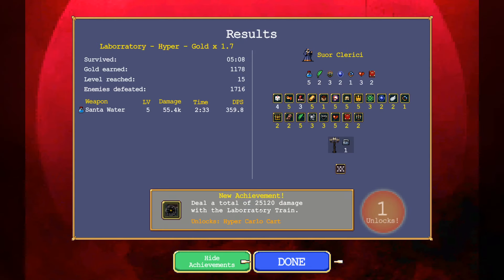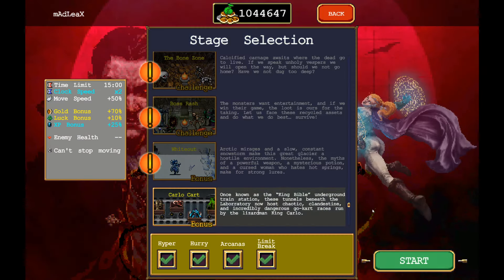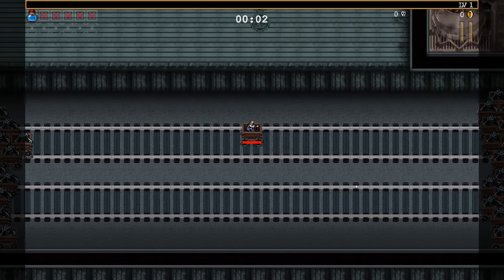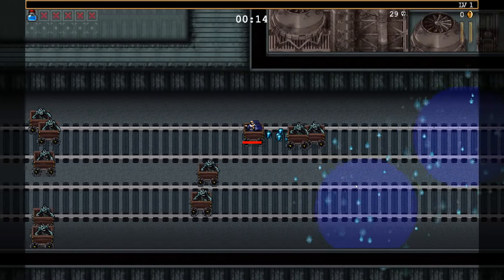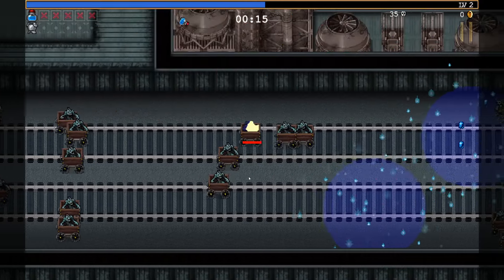Oh! 'Deal a total of 25,000 damage with the Laboratory's train' — a hyper card! Okay so there was an achievement apparently. It's a cool map. Let's go with... what? What? What's happening? I mean I'm not against it.